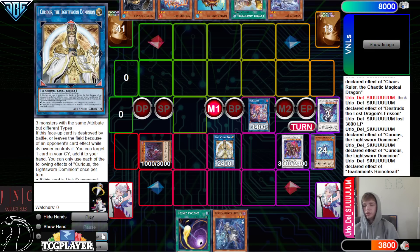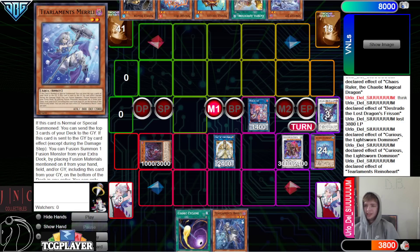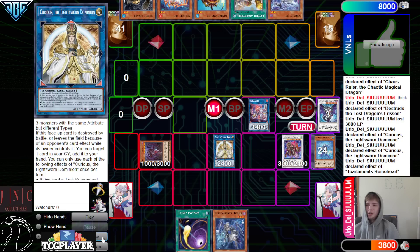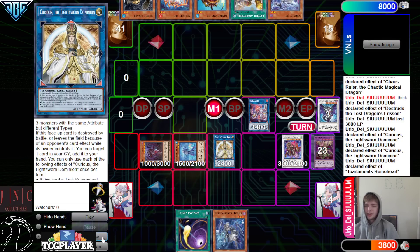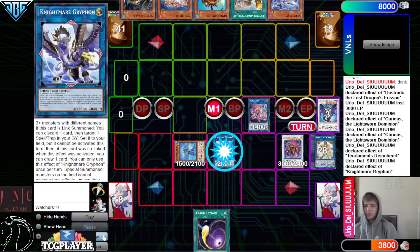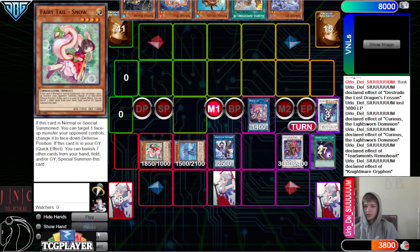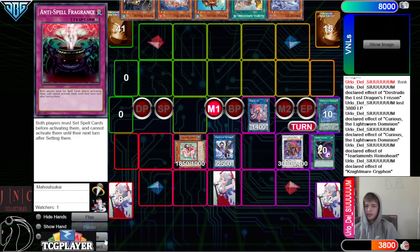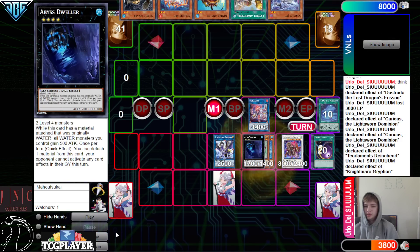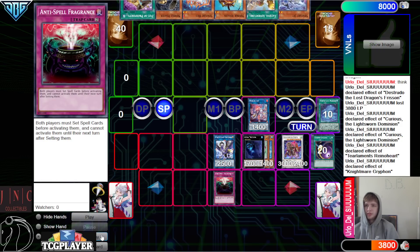We already have Anti-Spell in Grave, but we're still just going for this. Dump Rhino, effect to mill three, end Rhino — because this gives us the level four. I'm just fumbling the bad card here at the end of the combo, this should all be standard. Discard Hufinas, summon out Rhino, and then we have to mill three. Turn those into Gryphon. Gryphon effect — discard Cosmic to go set the Anti-Spell, and then we can summon out Snow, which gives us the level four for the rank four. Turn those into Dweller and pass turn. Draw Prosperity, flip Anti-Spell — that goes through.